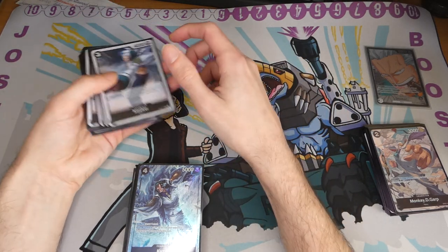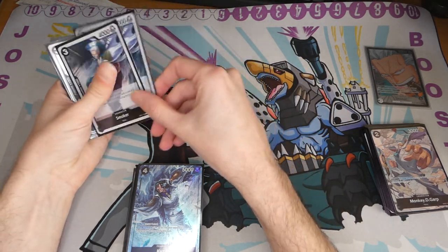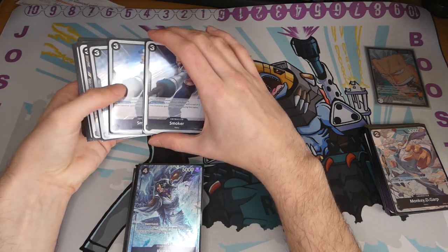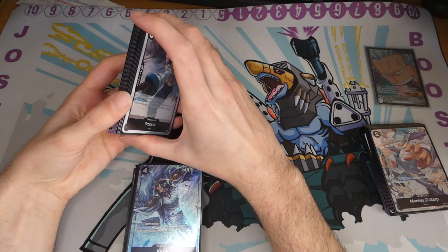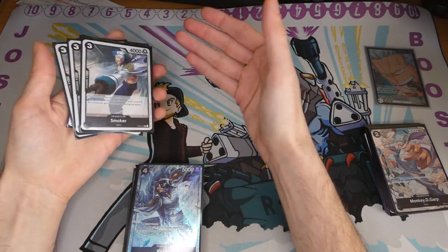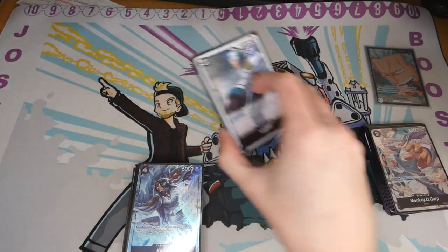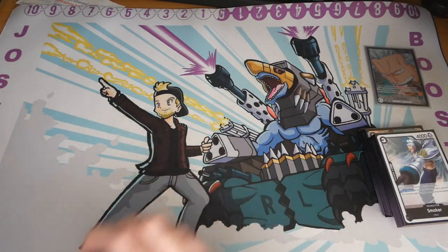Another card I kind of like is Tashigi from the starter deck, which is also a 2k counter, but you have to tap it to give the minus cost. Honestly I haven't really gotten into a lot of game states where I really needed that extra cost reduction. But it's still a card to consider for sure.